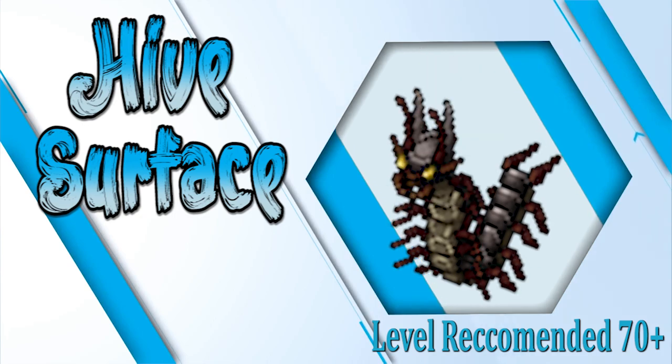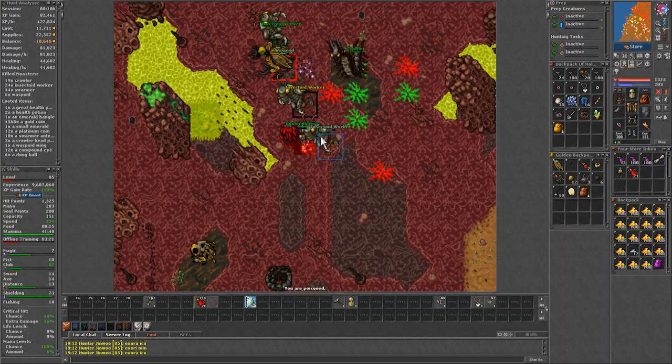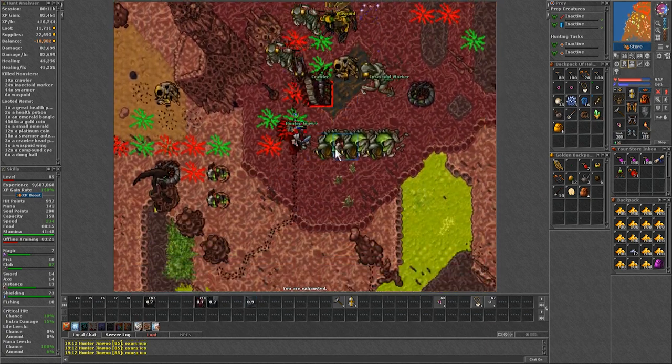If you are in a rush to start a hunt, this is perhaps the quickest spawn to get to: the hive surface. This spawn is what I consider an alternative spawn, if you want to try something else that is not the best experience or profit, but is good enough.